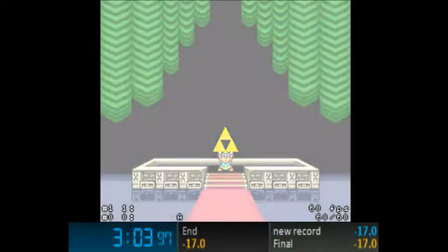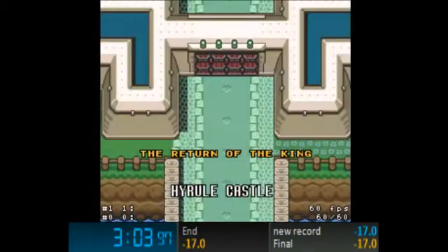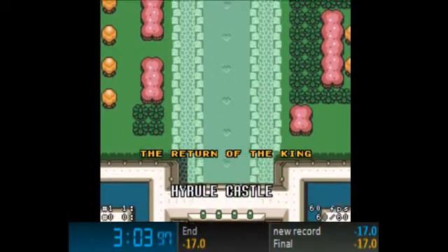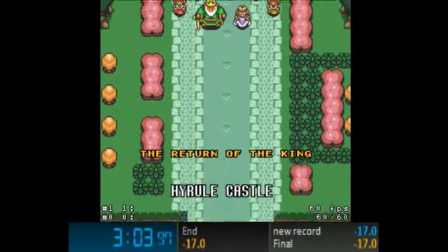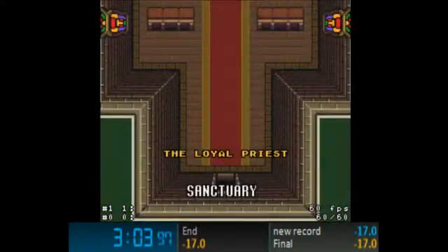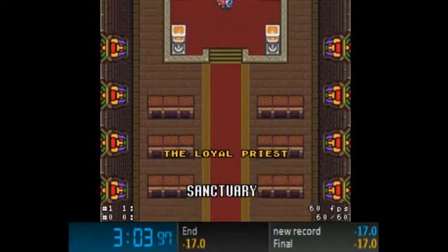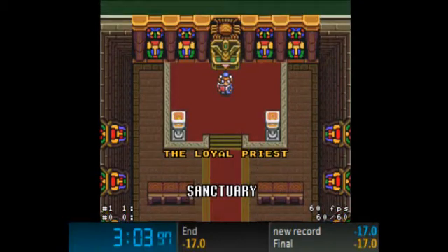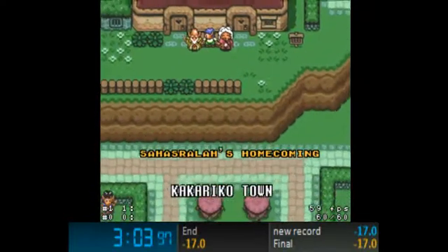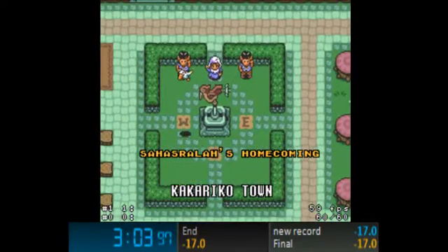Okay, there's a triforce and curtains and then I can talk. I can definitely get a better time. If I do the world record strategy — which I have no idea how to do — I haven't been able to find anything on it besides the basics of wall clipping. I think the moderators on speedrun.com have provided some info. The world record is nearly two minutes better than mine — it's like a minute thirty-one.